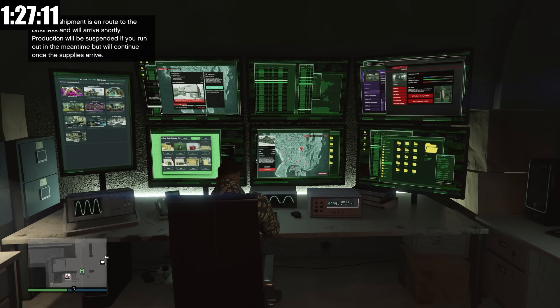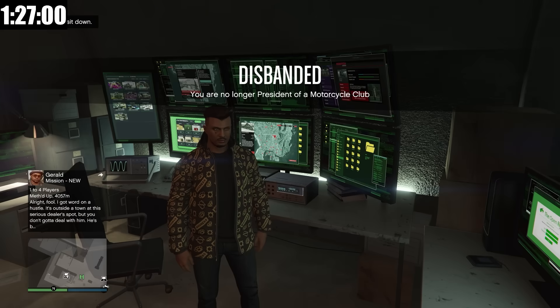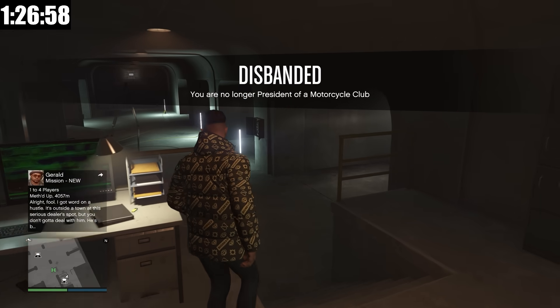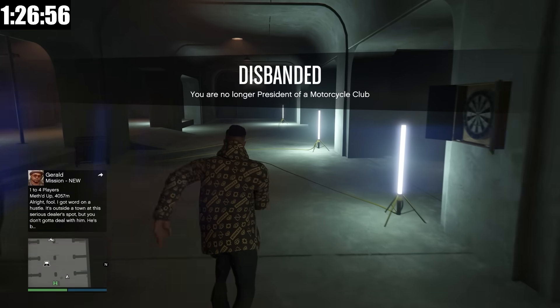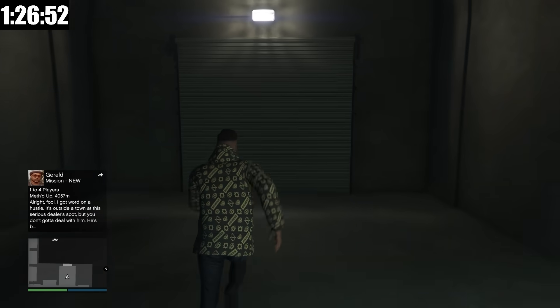But now that we have everything resupplied and everything set up, all I'm going to do — and this is the best way to make money this week in my opinion — is disband as an MC president. I'm going to wait for the text from LJT saying that we got all the supplies at all of our businesses, and then we're going to go AFK.